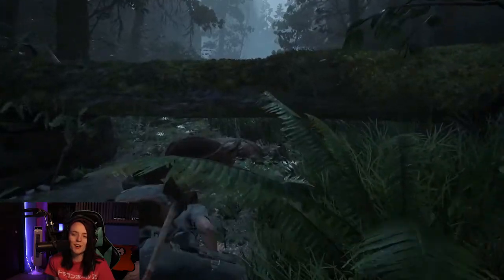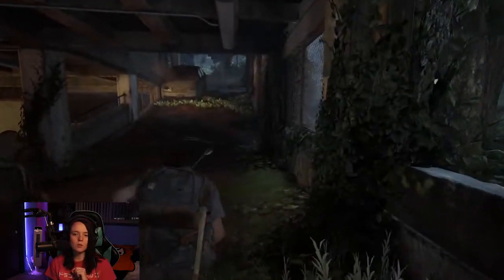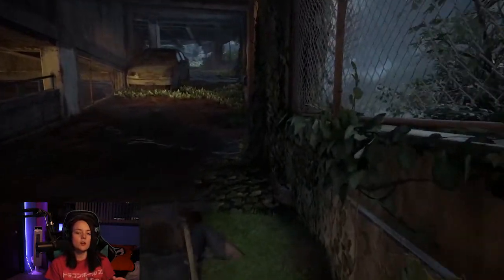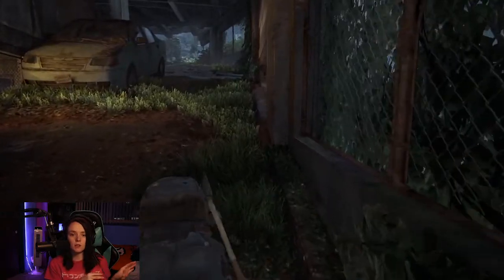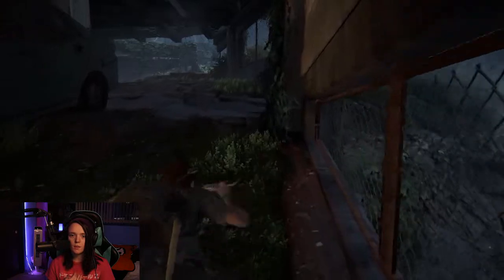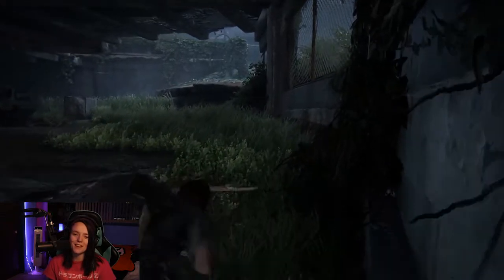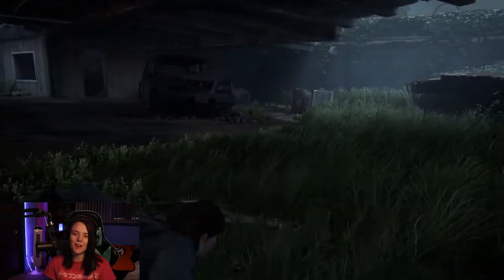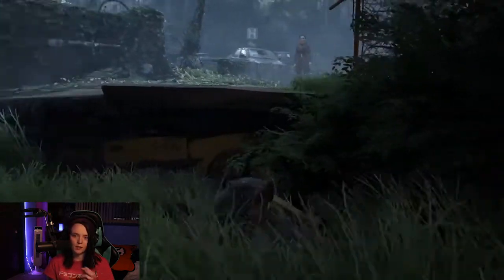We're gonna crawl all the way under the log, and as soon as we get on the other side, we're gonna crouch and then climb up. Do not prone dive right away — do not walk or run or anything. You're gonna want to get over and prone, and just keep proning. The reason I say don't do the other stuff is because yes, you can get away with it, but I've been spotted a couple of times doing that. I decided to just crawl my way through for safety.